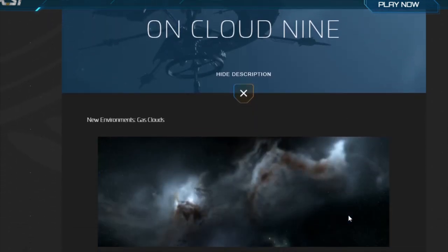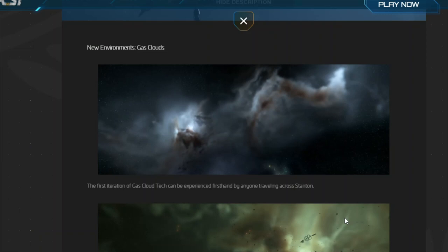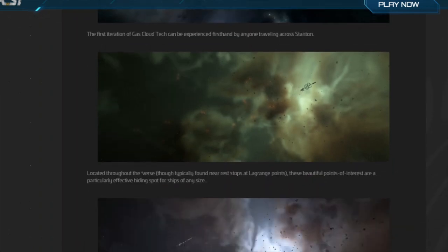Cloud Nine is also a very exciting one, and I'm going to make a video as soon as possible about those gas clouds, which look absolutely phenomenal in the PU. They really make mining more enjoyable because you can mine inside those clouds — which is again why I'm going to buy a Prospector in-game.